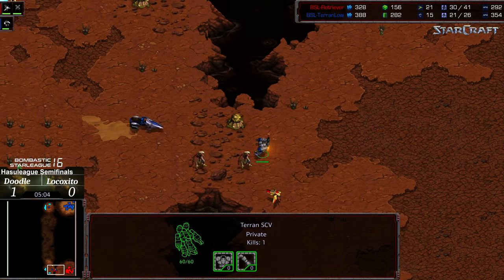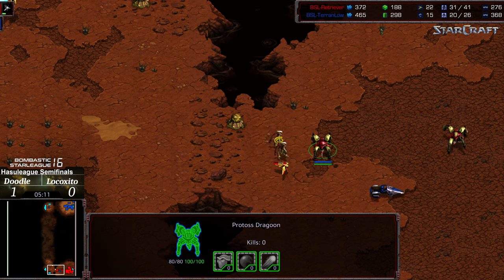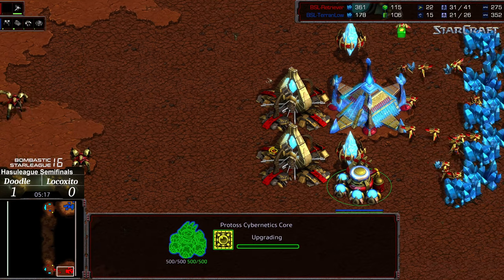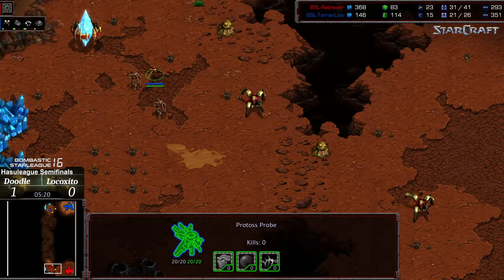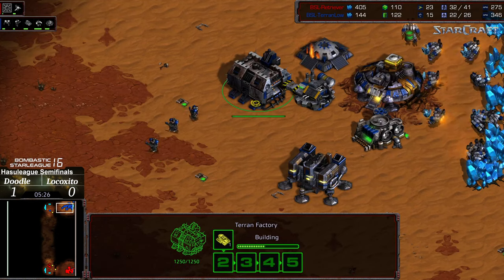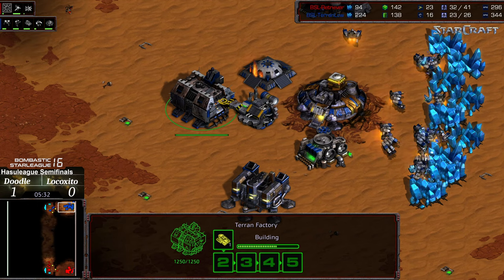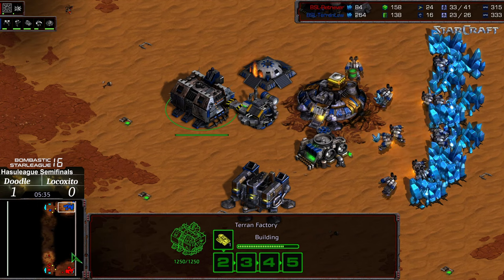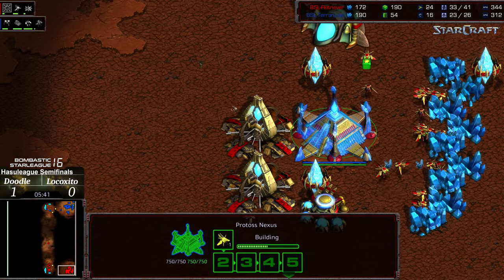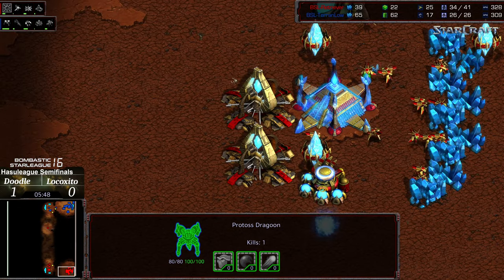The SCV going to try to make its way out, being very contested. The SCV loses its life, and the vulture isn't able to get initial kills but makes it through into the main to explode on those Dragoons. It looks like Doodle is just skipping everything else, pausing construction altogether to get a nexus, and this is going to construct much more rapidly than Lococito's. I'm shocked to say Doodle is exiting this with a massive worker lead and an earlier natural expansion — I'm totally flabbergasted.